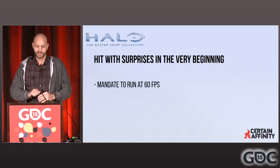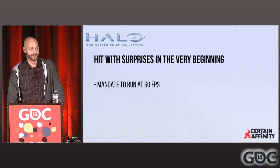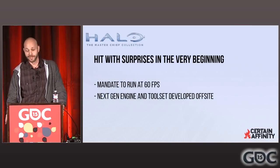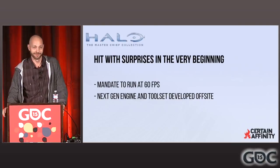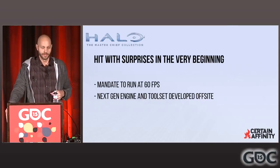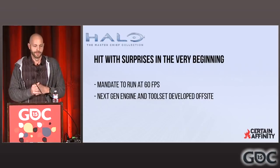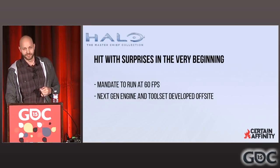As for any project, you have a few surprises at the beginning. The first one we were hit with: we were going to have to run at 60 frames a second. That was non-negotiable. Being a performance guy, I love 60 frames a second — it just feels better. As a shooter, of course you run it at 60. Halo has never run at 60 before; it's traditionally a 30 fps game. Most of the artists were terrified. We also found out the next-gen engine and toolset was going to be developed off-site, by Ruffian Games — who were just amazing guys.